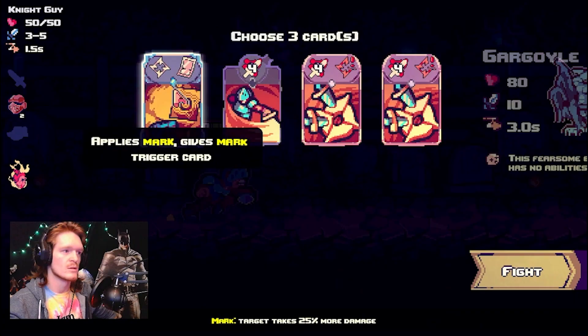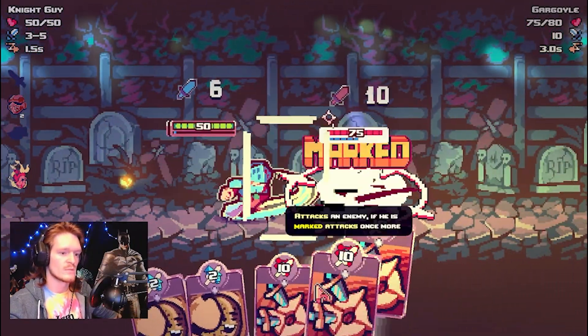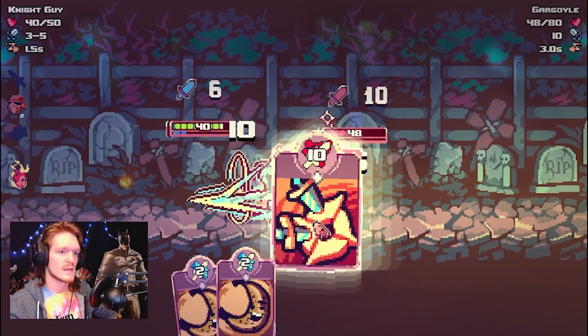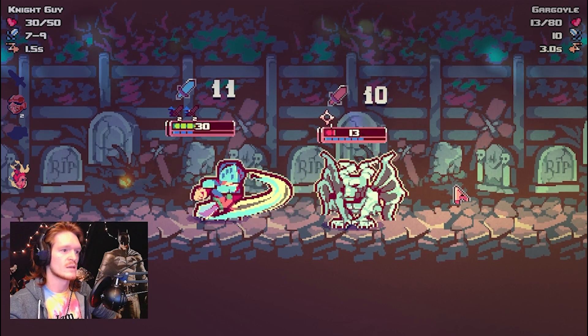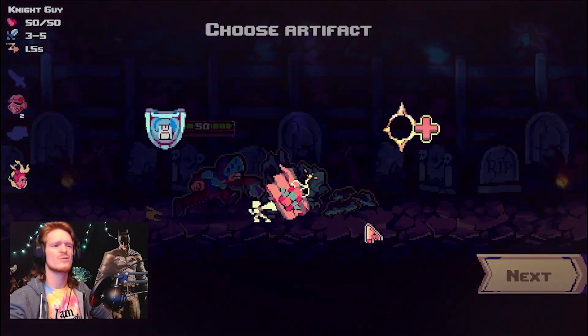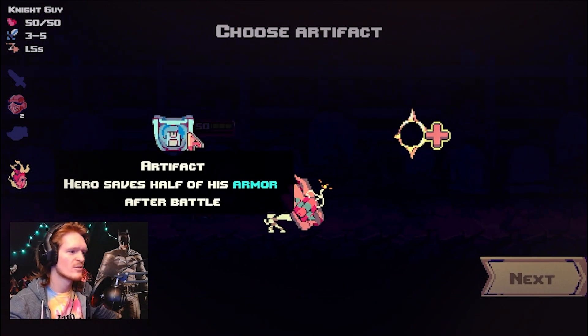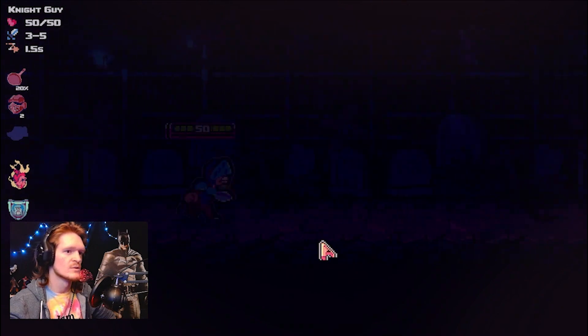Gargoyle boss — uh oh. We're going to instantly mark, we're going to disable, we're going to mark. Attack, attack, attack — we're going in. Hang in there, gamer. Gargoyle's cooked, get the gargoyle out of here. We're going down to layer 2. See if we can survive floor 2 — probably not.